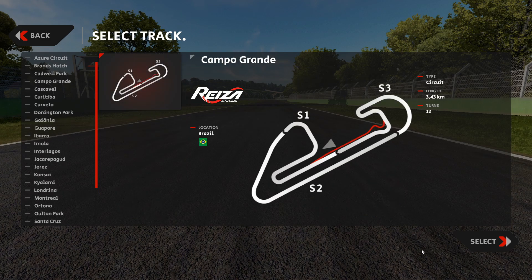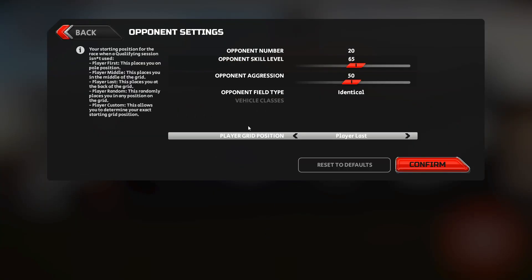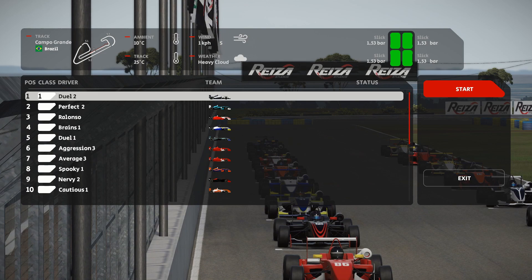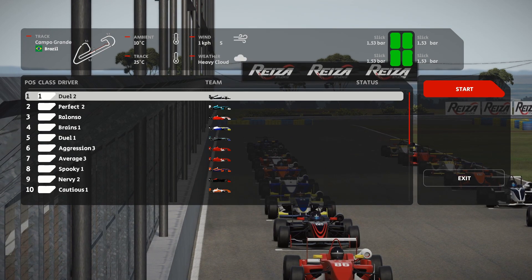Campo Grande! Let's choose this Campo Grande track with lots of straights and tight corners — I've not driven here before today. I've increased the opponent skill level a little to make sure we have a nice battle with the AI. So let's head to the Autódromo Internacional de Campo Grande in Brazil with the Formula 309 of Alejandro Di Pietro, car number six. What a nice view on the starting grid already!